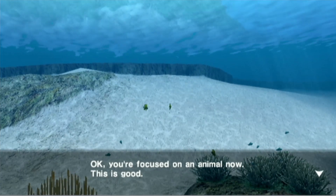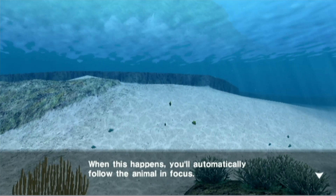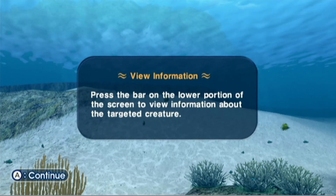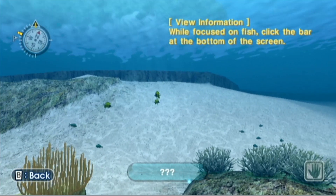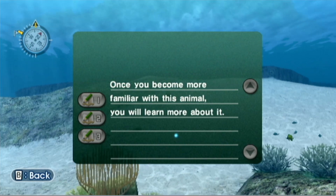Your focus is on the animal now. When this happens, you automatically follow the animal in focus. Next, you should view information on the critter. Set the bar on the lower portion of the screen and press the bar to view information about the current creature.